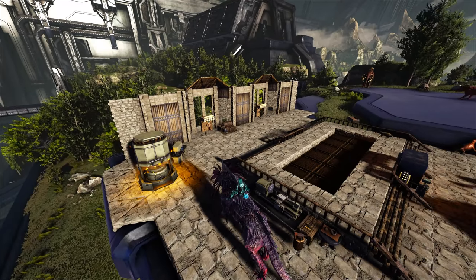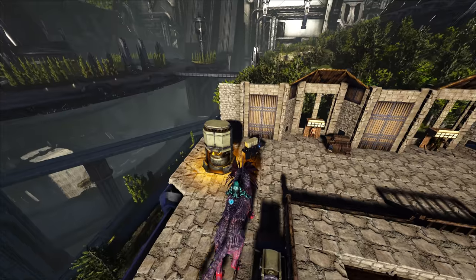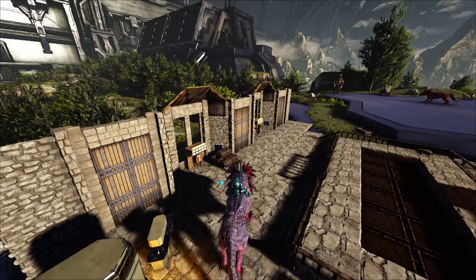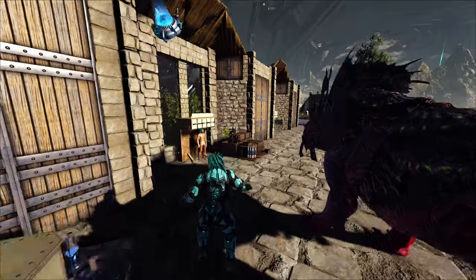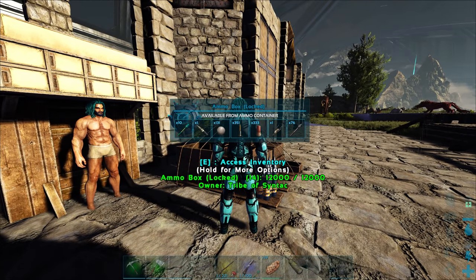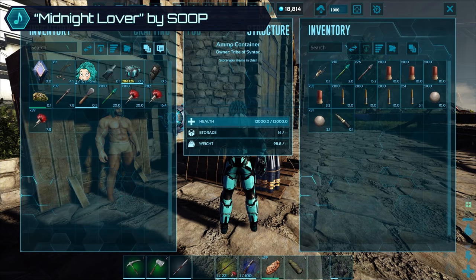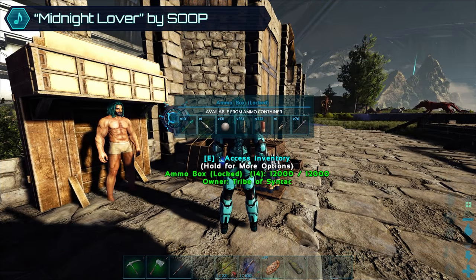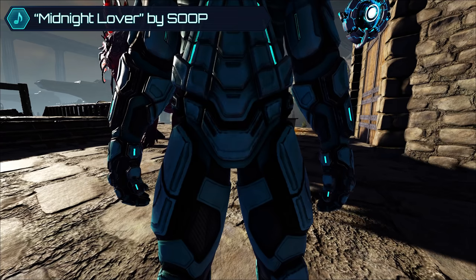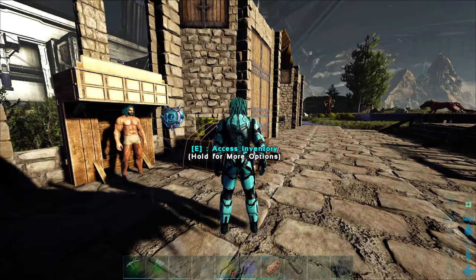Let me show you a little update on the base real quick. We now have an industrial forge, the chemistry bench, and the ammo crate. I actually managed to pull myself a Mastercraft shotgun — I think it's like 211 damage. Look at all this ammo. I love this thing. It shows you exactly how much is in there, and turrets can pull from it too.